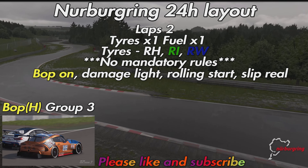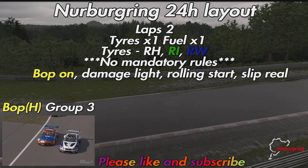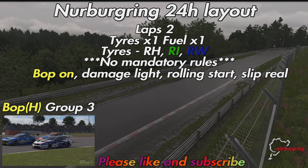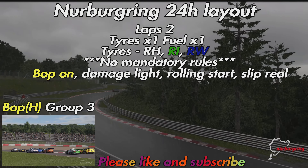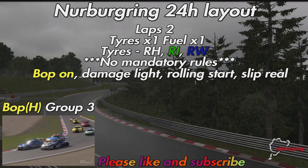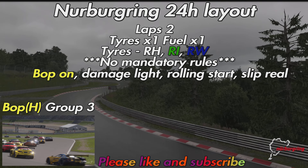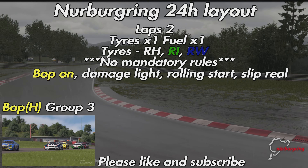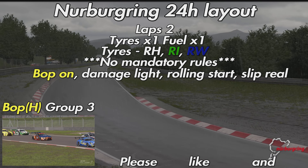Damage is light, it's a rolling start, and slipstream is real. From those settings you've probably guessed this one is looking like a race featuring dynamic weather — like we had at Spa with the Group 3 and Group 4 cars, and the Group 4 cars at Le Mans. It looks like it will be a carbon copy of those settings, though of course we have no way of knowing exactly how the weather will work out.